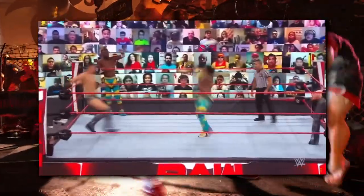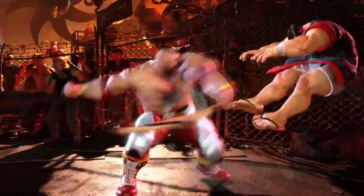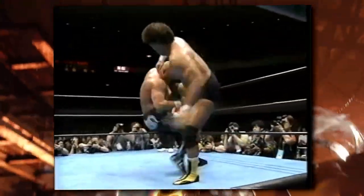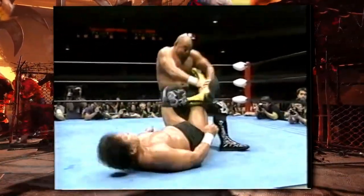This big dropkick from Zangief gets a wall splat, and he follows it up with a headbutt into his double lariat. He still has his kick counter move from SF5, which he follows up with a dragon screw leg whip, which is usually used to take down your opponent and go into some kind of a hold.